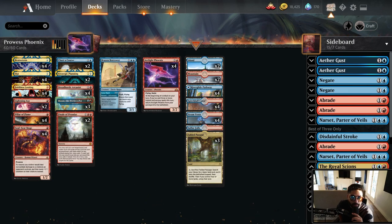Moving on to cantrips: we have Brainstorm, Opt, and Faithless Looting. These are the core essential cards for Blue-Red Phoenix — you use them to set your Phoenix up and they work with Dread Horde Arcanist. Without these cards, Blue-Red Phoenix would not be a deck. Faithless Looting is what allows the Phoenixes to hit the graveyard efficiently and enables most of your turn-three bring-back Phoenix plays. For removal, Lightning Axe deals with anything with more than three toughness like Crackling Drake or other Arcanists.